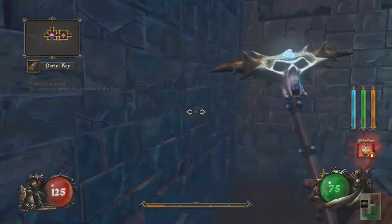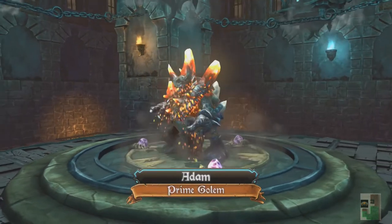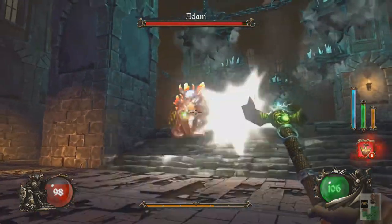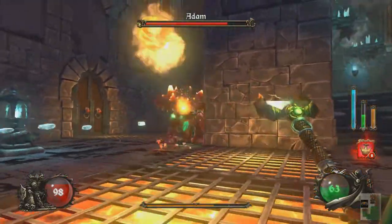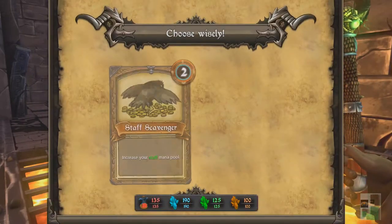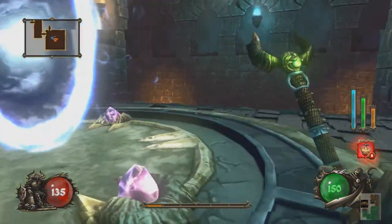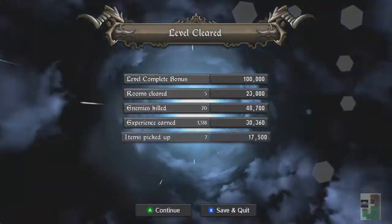Along the way you have to pick up a portal key. A portal key opens up the boss level, so they might be near each other or they might not be — the levels are randomly generated. The bosses are also random; you won't fight them in the exact same order. I've put hours into this game and I'm still seeing new bosses. Bosses are often larger versions of some of the creatures you fight regularly, but sometimes they're not. When you do upgrade, you get a selection of cards and abilities and you pick what's best suited to you.